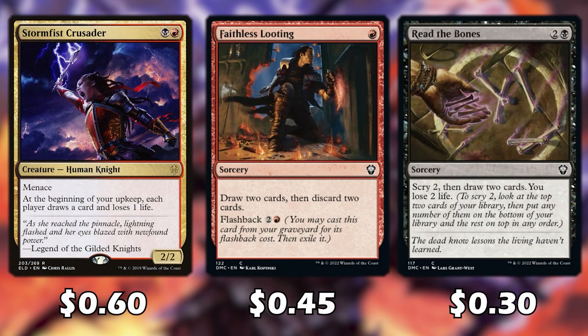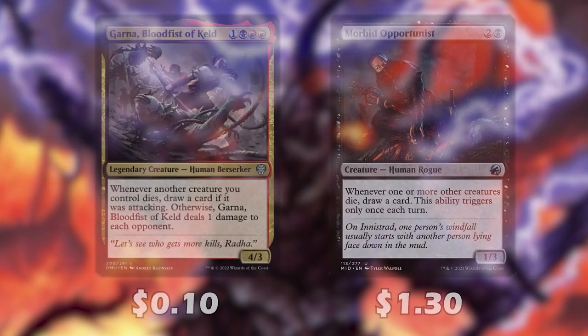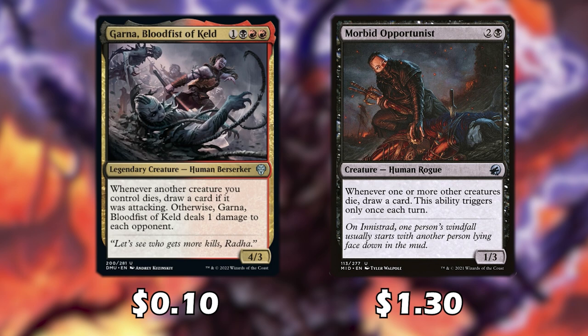Stormfist Crusader has everyone draw a card at the beginning of our upkeep — it helps our opponents a little but speeds up the game because we want them playing lots of spells and attacking each other. Faithless Looting and Read the Bones help us find the cards we need. Garna draws us a card whenever another creature we control dies while attacking, or deals 1 damage to each opponent. Morbid Opportunities draws a card whenever one of our creatures dies — it can only trigger once per turn, but it doesn't have to be our turn.